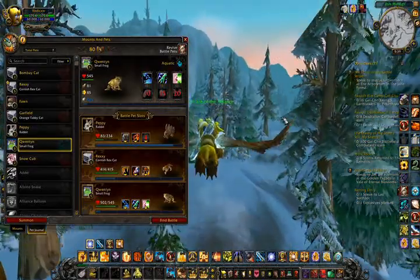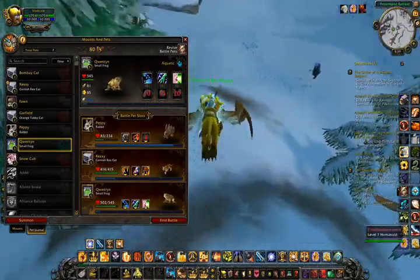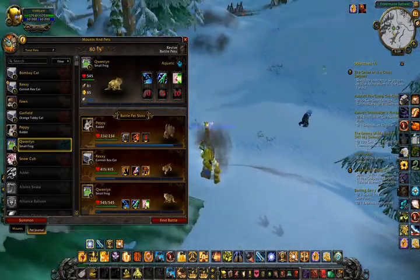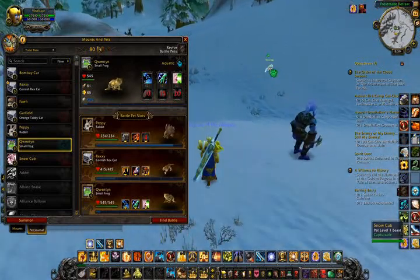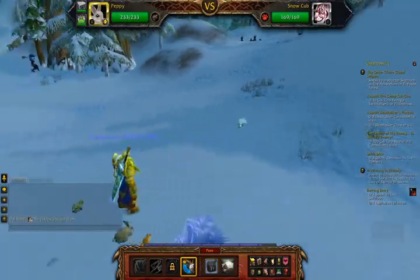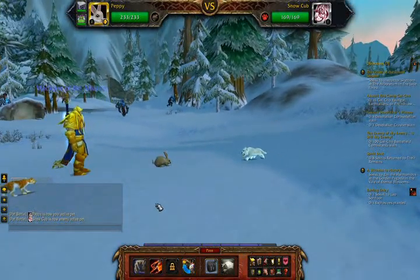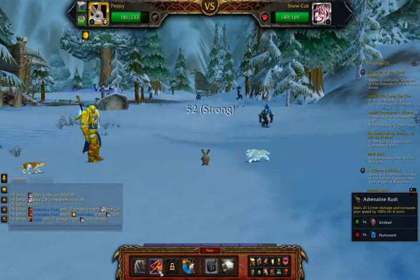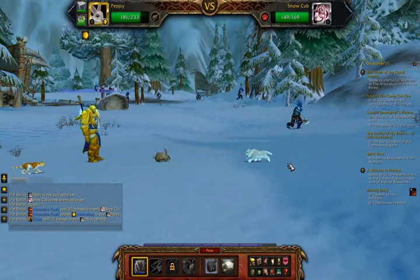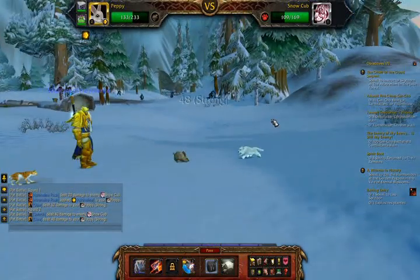Finding wild pets is actually pretty easy. You get a little tracker that finds them for you on your mini-map. You can just find a pet — like in this case there's a little snow cub out here — and just initiate combat with him. The pet battling system menu then opens up. It's a turn-based system with up to four moves for each pet. My first ability is called Adrenaline Rush, which deals damage but also increases my speed to make sure Peppy gets the first blow in all future engagements.